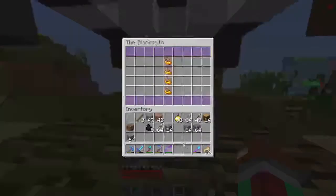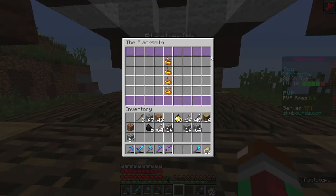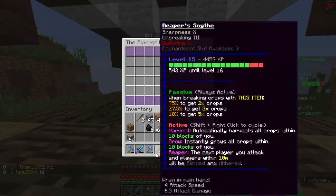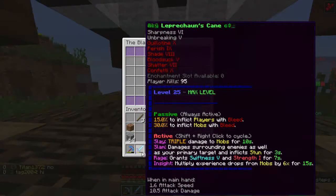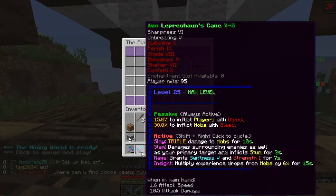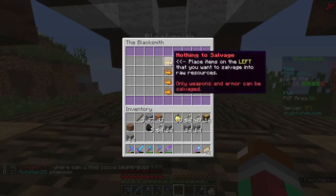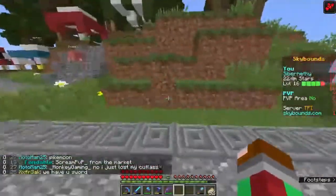This is the blacksmith. If you have gear that you don't need anymore, you can salvage it and get some resources back. Incidentally, the items I have here have levels — 25 is the max I can get on this sword; it's maxed out. The server does have custom enchantments, and there's a bunch on here. I actually bought this from the auction. Somebody had already spiffed up this sword and made it super powerful. It even has abilities: Slay, Slan, Rage, and Insight. If you have an item you don't need anymore, you can put it here, salvage it, and might get some enchantments and even item experience back, which you can use to level up your weapons.